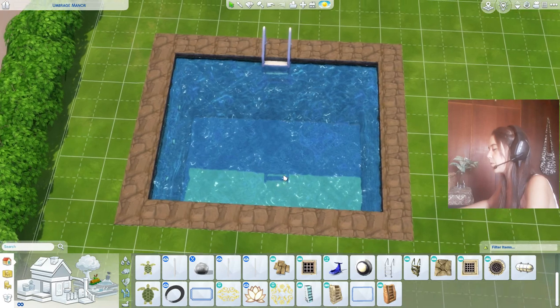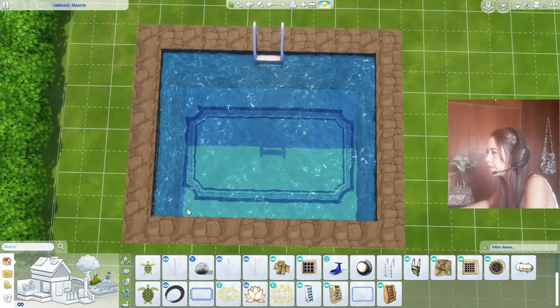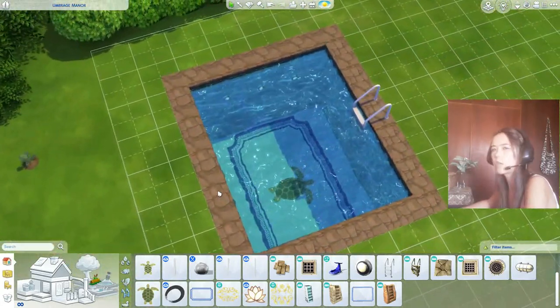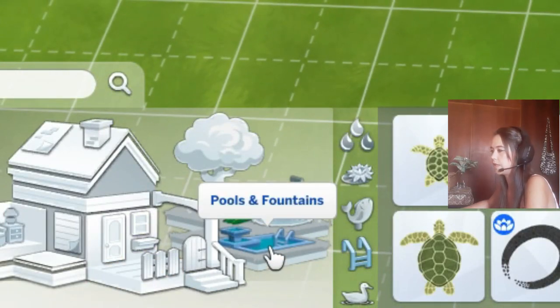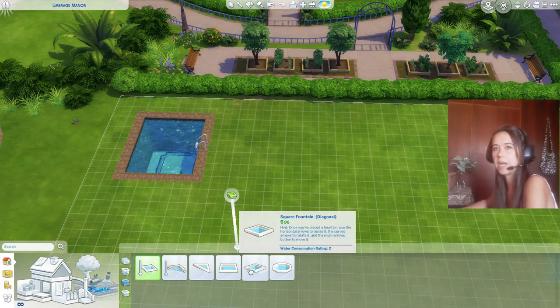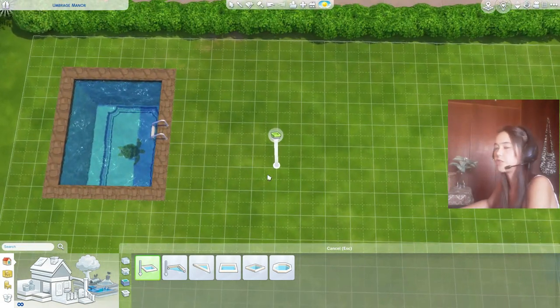Besides pool ladders, you also have decorative items you can place in the pool — like a turtle — to make it look nice and fancy. The rest of these options are things you can just play with and learn. My tutorials are about beginner basics and tips, so I'm covering the essentials.